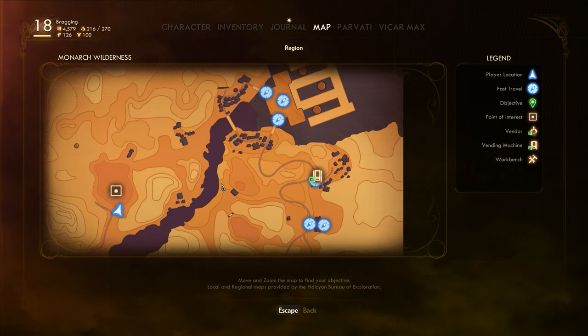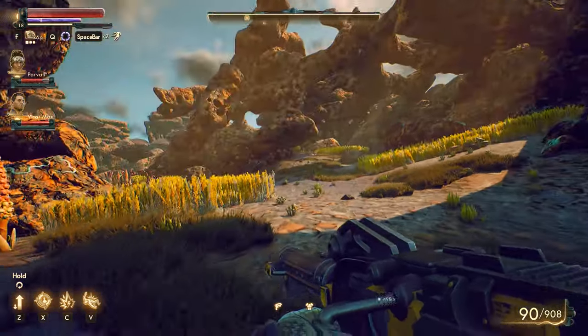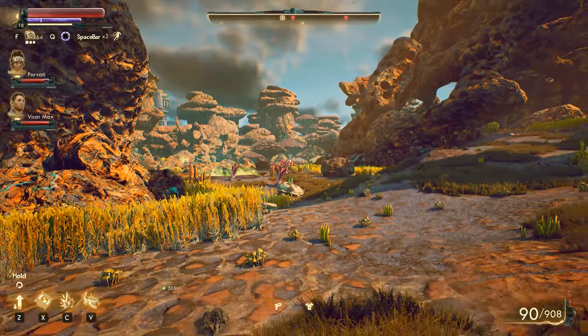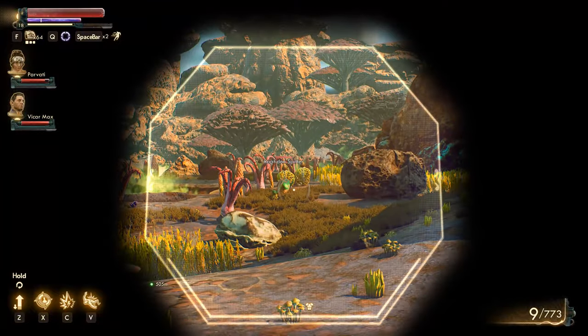Yeah, we probably have to pass through Fallbrook, do the Vicar Max mission, and then we can do the Parvati mission. There's a creature right there — might want to snipe it down. Raptadon Spitter — let's see if I can.